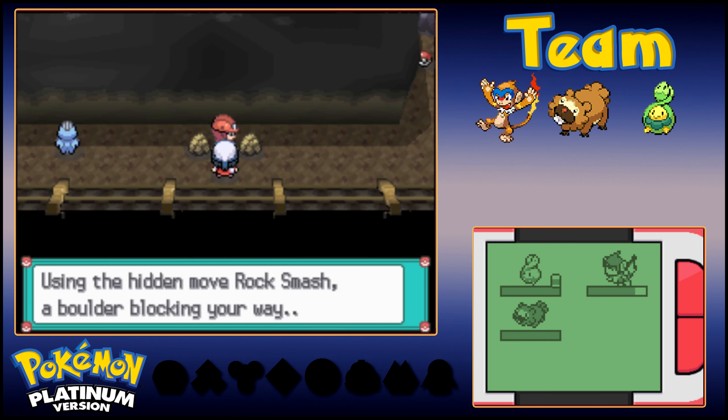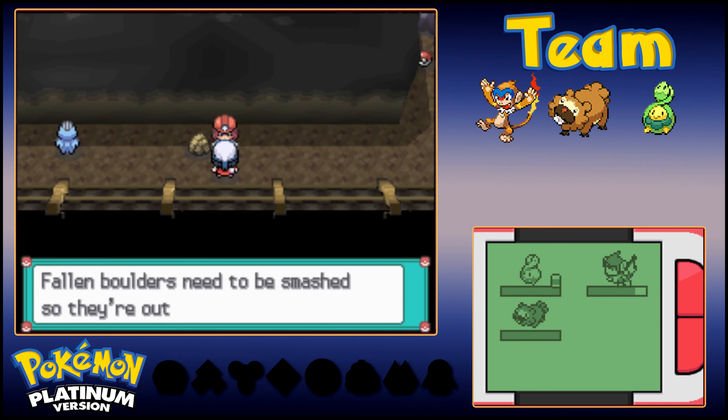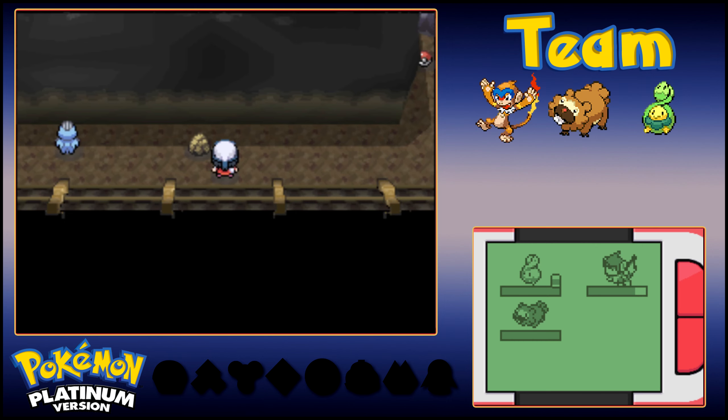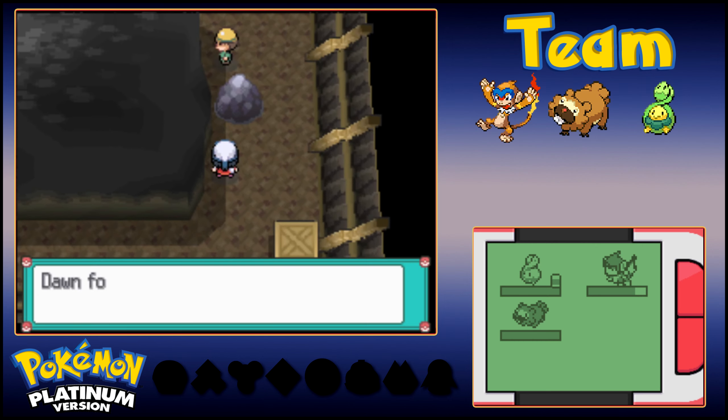Stand back and watch this — using the hidden move Rock Smash on a boulder blocking the way. A worker NPC appears: 'Fallen boulders need to be smashed so they're out of the way. If you could get the badge from the gym in town, you'd be able to do this too. Of course, you'd have to beat the gym leader first, and that'd be me.' So cold — no invitation, nothing, just talking trash and walking away.